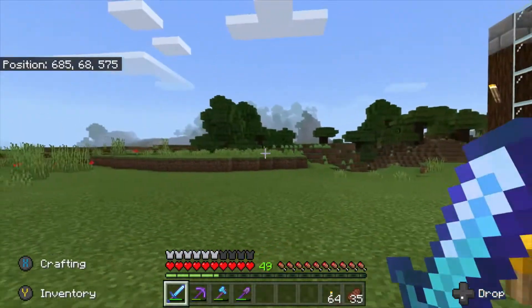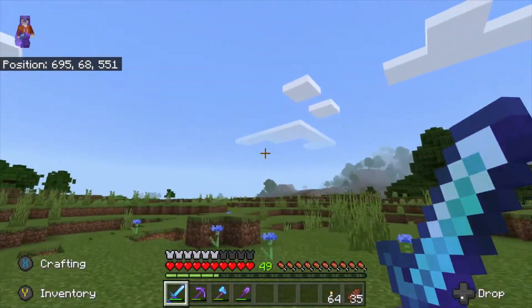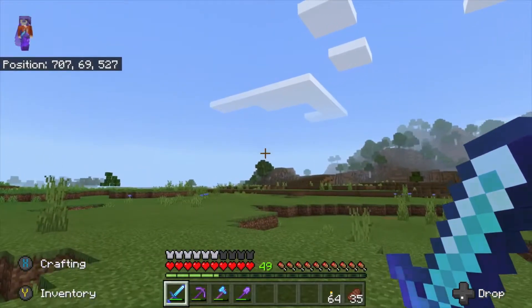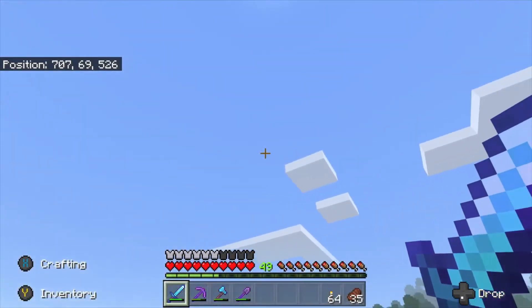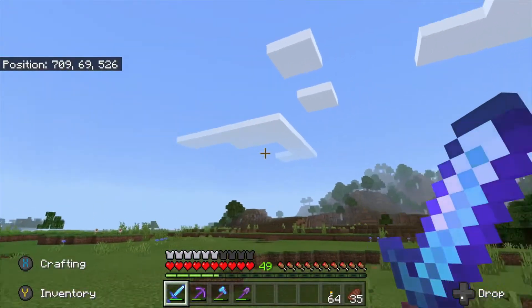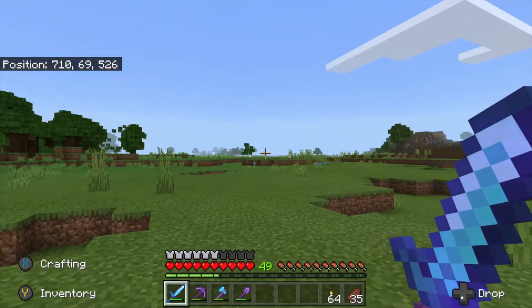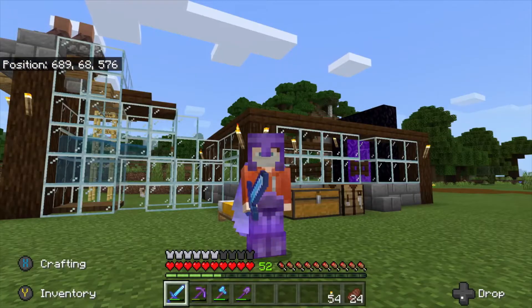Here we are at the breeder, and I'm thinking somewhere off in this field over this way we're going to build our mob farm. This thing is going to be about 150 blocks in the air - that's how high you have to go. It'll be a pretty much giant floating stone machine. My plan is maybe building a little storage room right underneath to sort all the mob drops we're going to get. If you haven't yet, please leave a follow at my Twitch - it is twitch.tv/nyxcraft97.